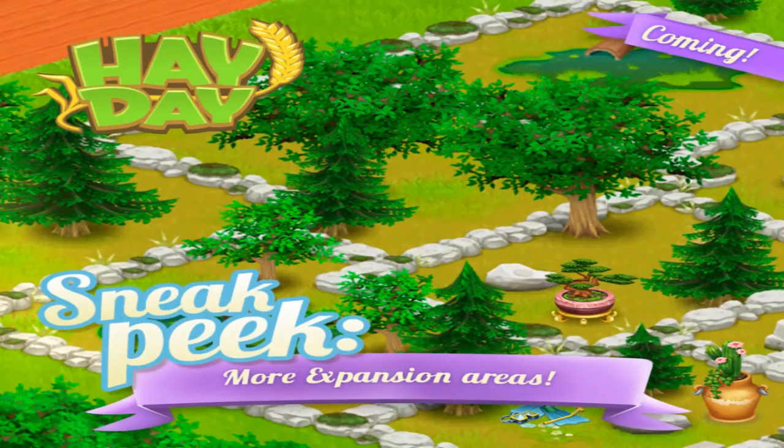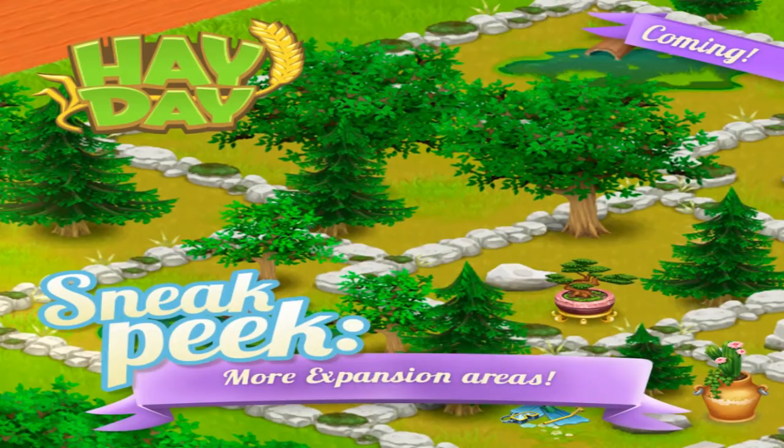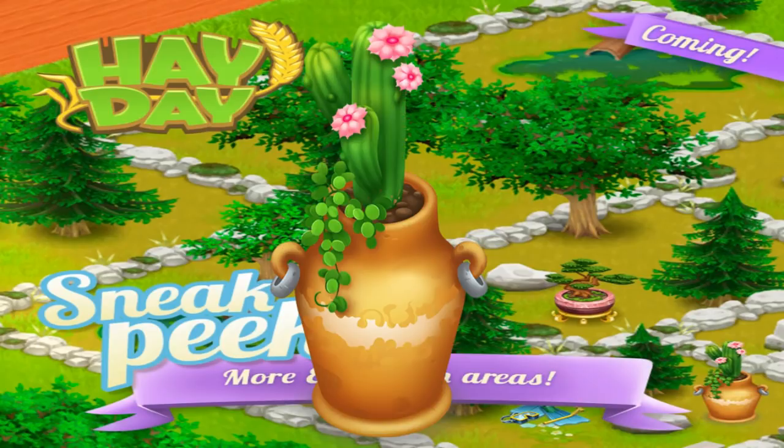Make sure you start participating in all of those events so you can get the permits and get that land opened. As you can see, we are looking at getting a bonsai tree — how cute is that — and then we're going to get this really cool potted cactus plant.